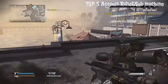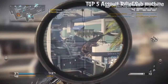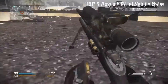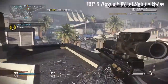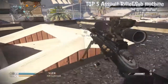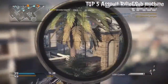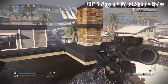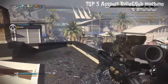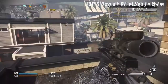Number three best SMG is the UMP-45 from Modern Warfare 2. It was probably one of the best SMGs in that game — very powerful, people compared it to assault rifles. It didn't have a lot of recoil, and you throw Stopping Power on it and it took out enemies really quickly. A lot of the time I didn't even need Stopping Power because of how strong that weapon was.